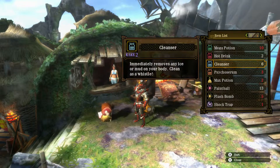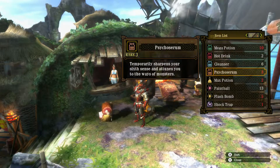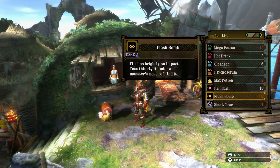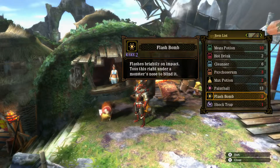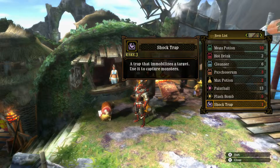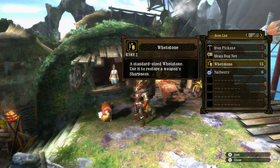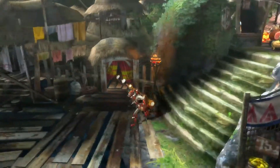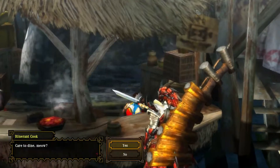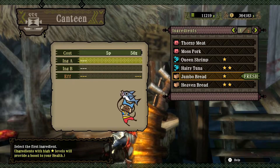Items wise, I've got the cleanser just in case of a boil effect, hot drinks to get more from the quest, psycho serum just in case because this monster can leap areas, flash bombs — I need to practice flashing the creature out of the sky — and I'm going to try to use a shock trap, mostly to get it to stay still while I try to cut off the tail. It's really bothersome otherwise. And since I'm not using mega dash juices to negate the ice blight effect, I need to remove it somehow, because it can be a nasty blight when you're trying to run around.